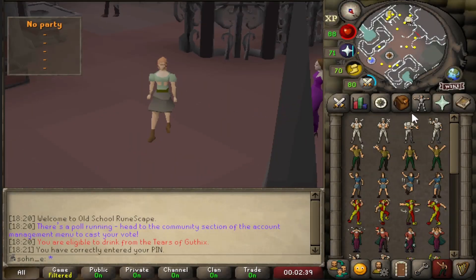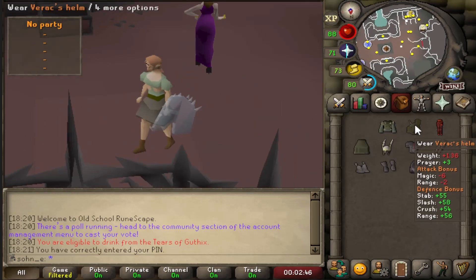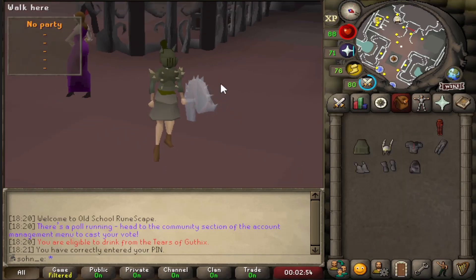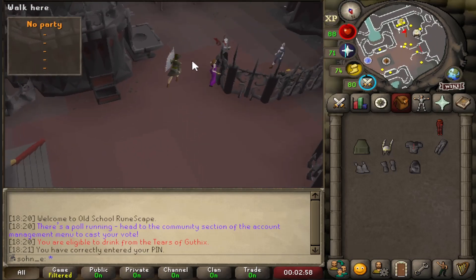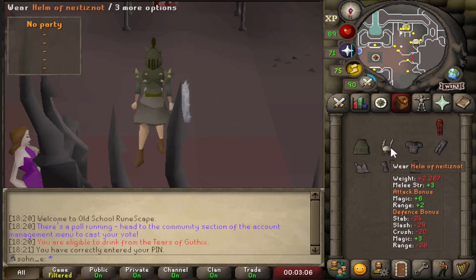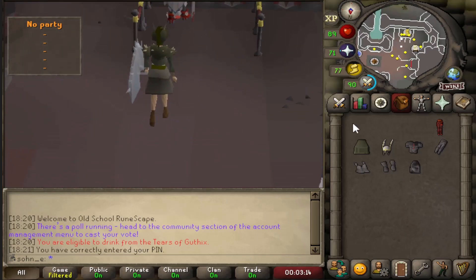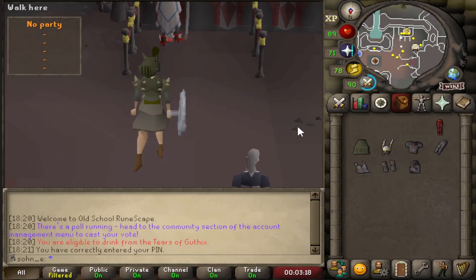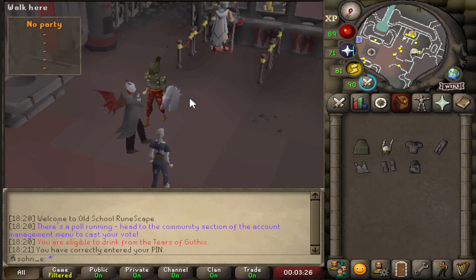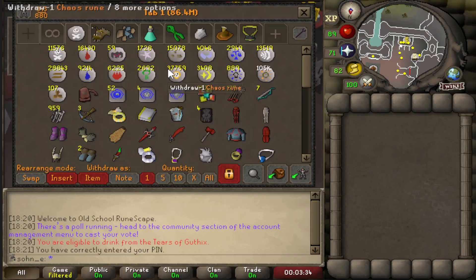Hey guys, what's up? Welcome back to another video of the Scoped Animated Series. In the last episode we did a bunch of barrows and had enough money to buy the Crystal Shield. We got the Variks Helm and a Carol's Top, which is the gear we're probably going to bring into the God Wars Dungeon. We wanted to do Commander Zilyana single-modo to try to get the ACB. We're considered a low-level ironman with scuffed gear to play with.